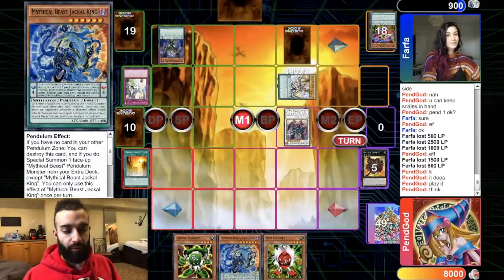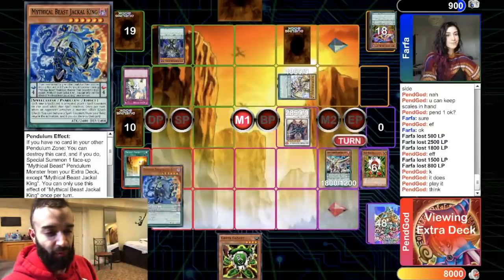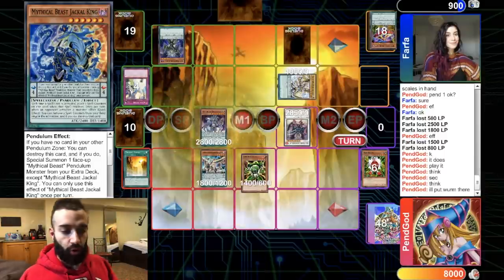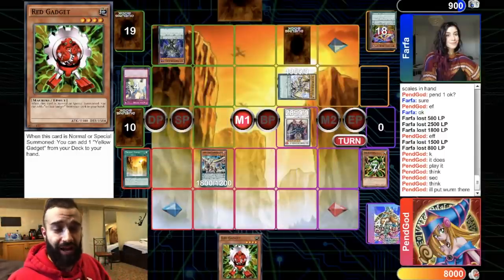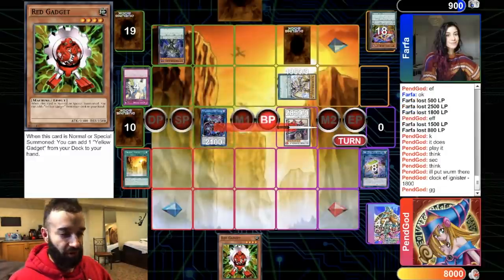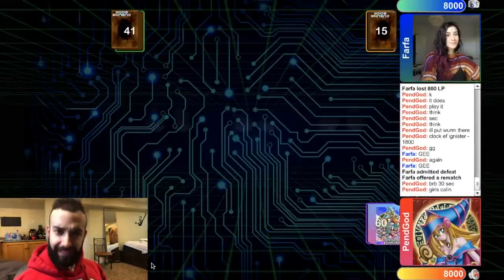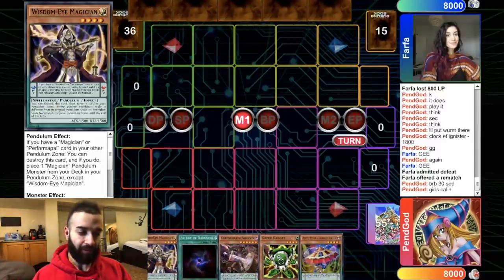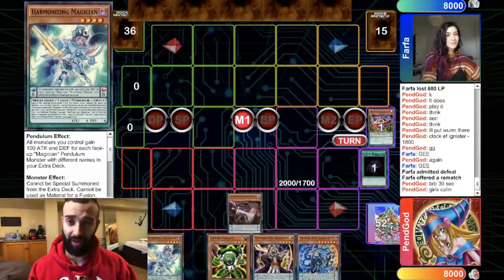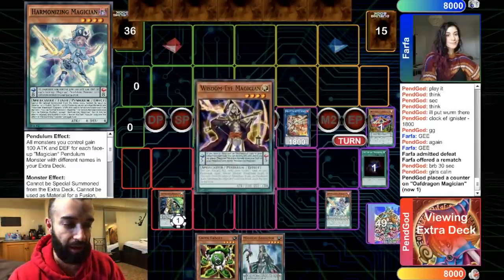We're literally just gonna use Underclock Taker and then attack with Zeus. If I was playing a competitive version of this deck this isn't it — it's just a fun Gadget version I made because it's against Farfa for fun. Gadgets are so nice, they keep adding cards in hand. That gives you a great follow-up. Match number one goes to Pen God — 1-0 baby. I'm on the die roll, I got lucky. Draco Pals need to go first to be relevant because they're gonna have infinite counter traps.